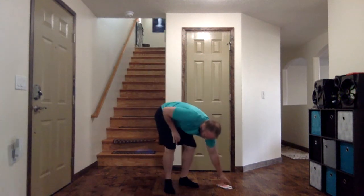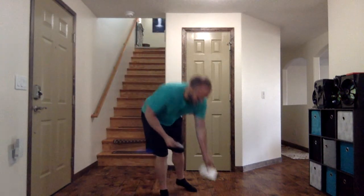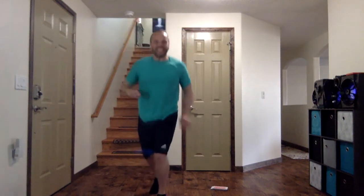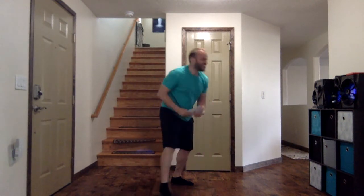Let's draw another card, and it is an ace of hearts — that's going to be 11 scissor jumps. Ready? Left foot in front. 1, 2, 3, 4, 5, 6, 7, 8, 9, 10, 11. I did an extra one on accident — that would be 11.